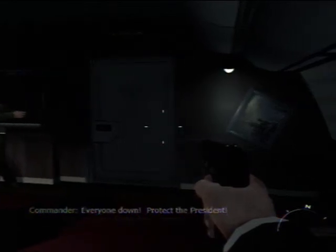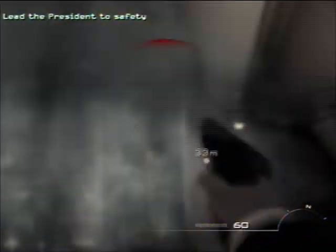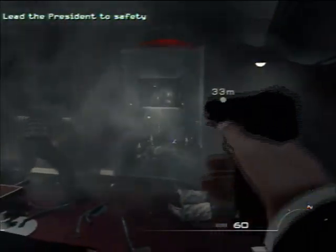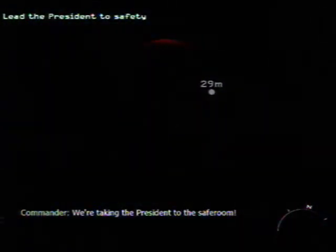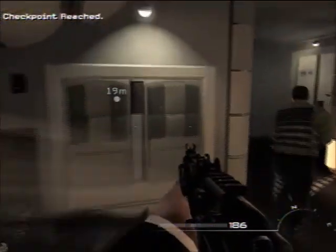Hey guys, here with another Modern Warfare 3 tutorial. Today we're going to be getting the secret achievement called Flight Attendant, which is kill all five enemies during the zero-g sequence in Turbulence. We're on the mission Turbulence in the campaign, which is during Act One. I'm just going to play on Recruit right now.